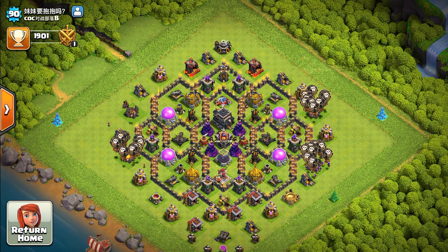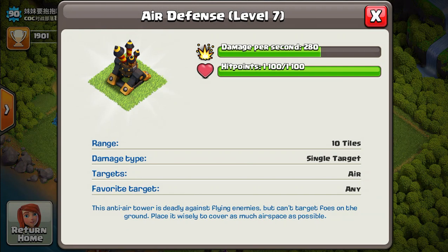The next defense you should upgrade is the Air Defense. Air Defense is really important — most people neglect it. Once you upgrade your Air Defense to level 7, it does 280 damage, which is the max for Town Hall 9. Flying units are the current popular meta at Town Hall 9, so you definitely want to get those Air Defenses upgraded as soon as possible, or you'll get demolished by dragons, balloons, and Lava Hounds.